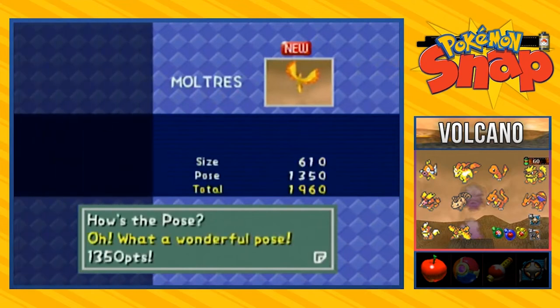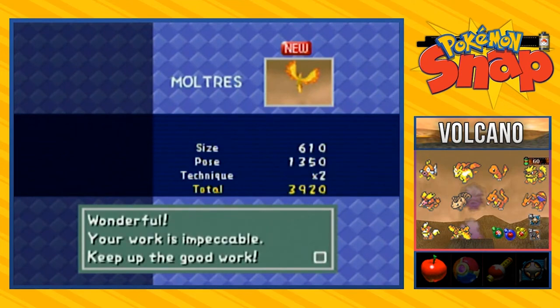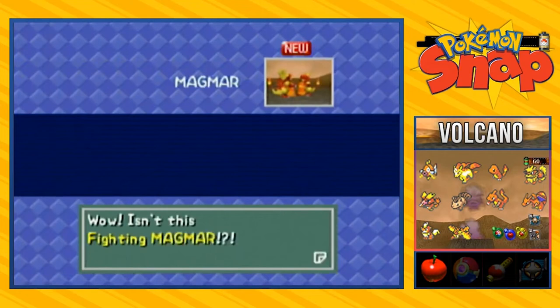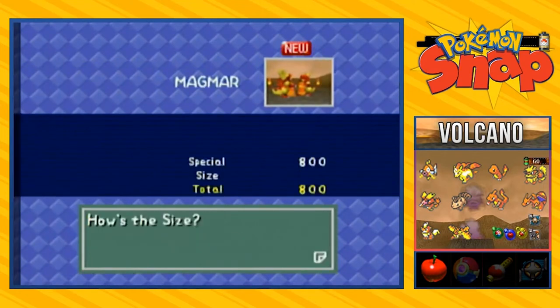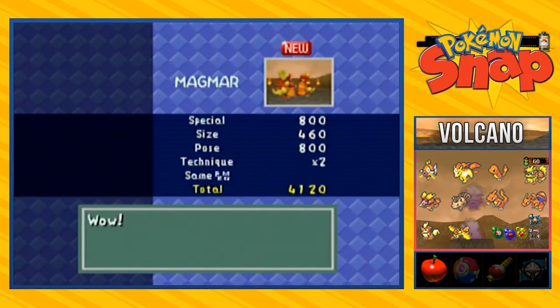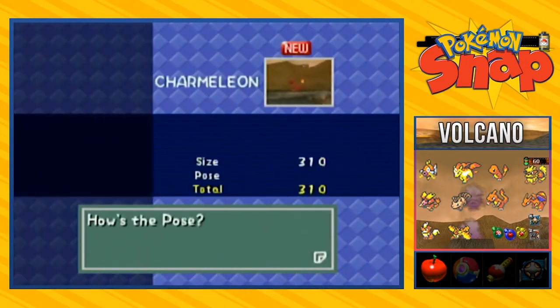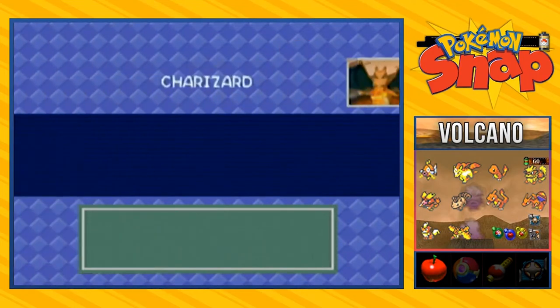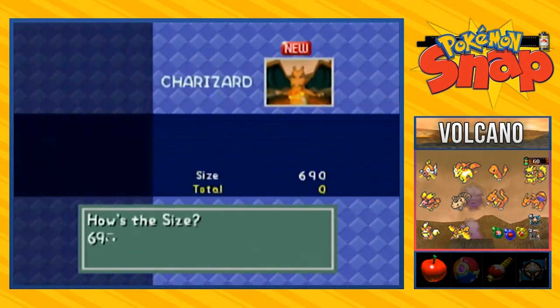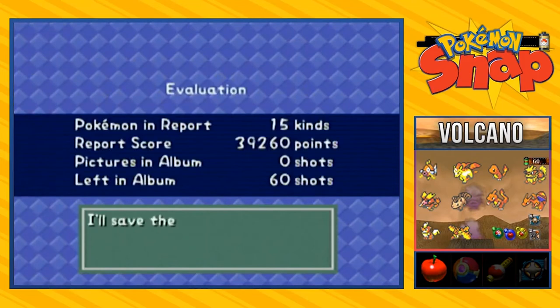Then we got Moltres right here. What a wonderful pose. We're getting some good scores - the best scores we've gotten. Here we have Fighting Magmar - special 800, 460, unstable, and there are other Magmar in there. So it's not the best one, but it's still something. Here's the worst of the pictures I've taken. It should have been in the middle of the frame. Charizard - 690, what a flame. It looks like we got quite a few good pictures.